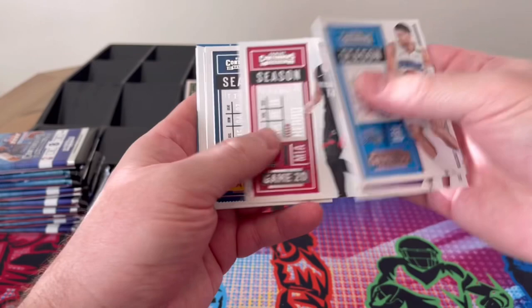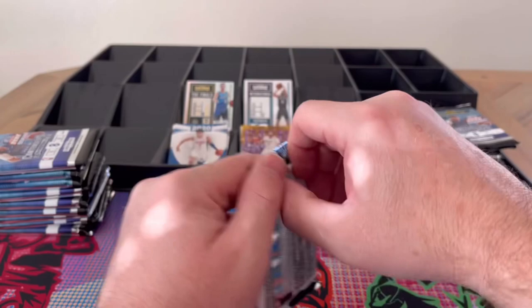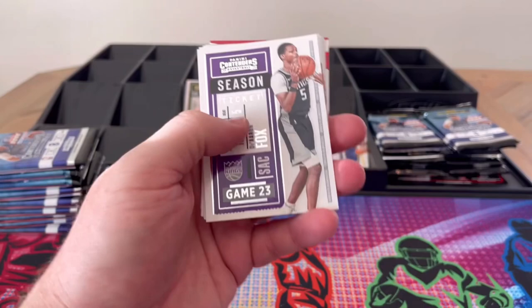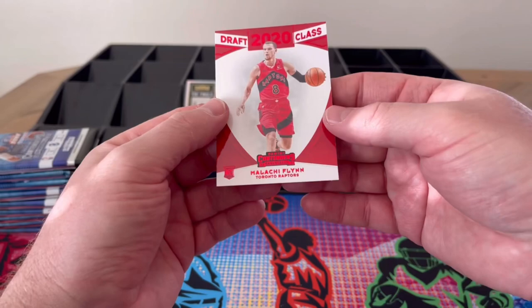It's De'Aaron Fox, Haliburton, Murray, Robinson, Barrett, and draft class Killian Hayes. I think I had the right box but was incorrect on which pack was the autograph. Fox, Fox, Fox — Hero, Bird trips. Seth Curry, Patty Mills red, and red draft class Malachi Flynn.